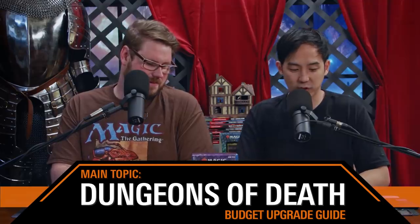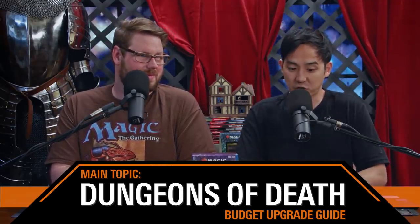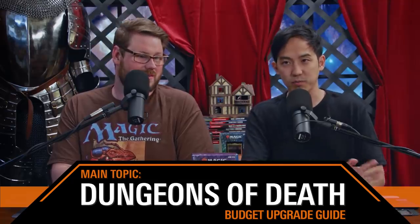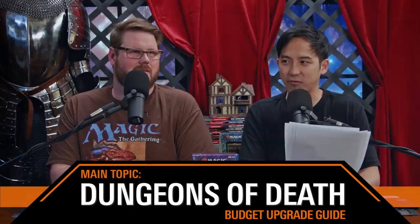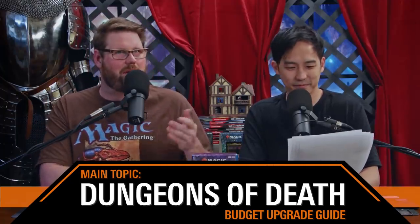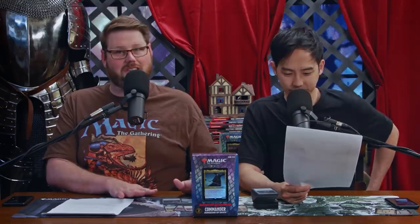As with our pre-con upgrades, it's always the same: DJ tackled this one. The rules are 10 cards in and 10 cards out, total budget around $30. We typically leave the mana base as is because we don't want to waste any of our picks on lands. We want a good 10 in, 10 out that can have your pre-constructed deck start hanging with your current playgroup.